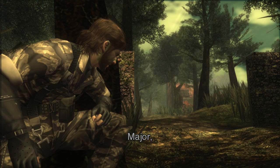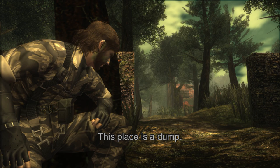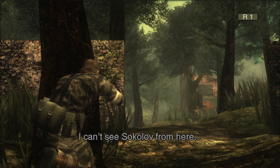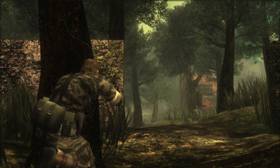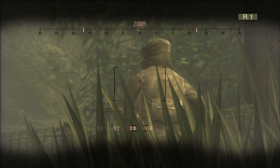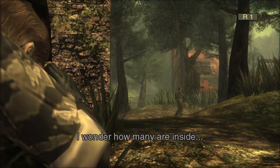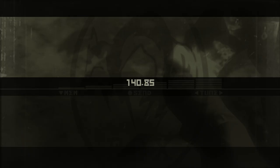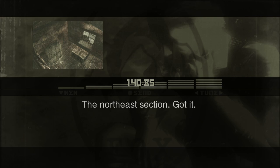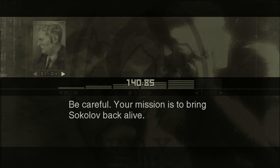Major, I've reached the abandoned factory where Sokolov is supposedly being held — this place is a dump. I can't see Sokolov from here; the security is pretty tight. There are sentries posted around the perimeter. Your objective — Sokolov is inside the factory; they should be holding him in a room in the northeast section. Be careful, your mission is to bring Sokolov back alive. He must not be exposed to any kind of danger. Do not approach Sokolov while in the alert phase.